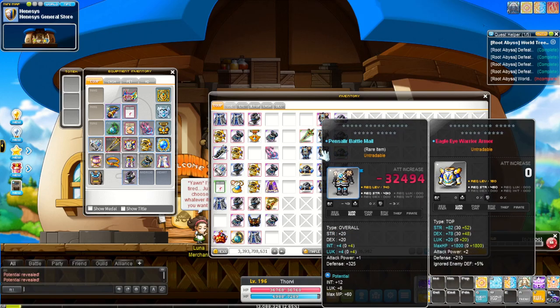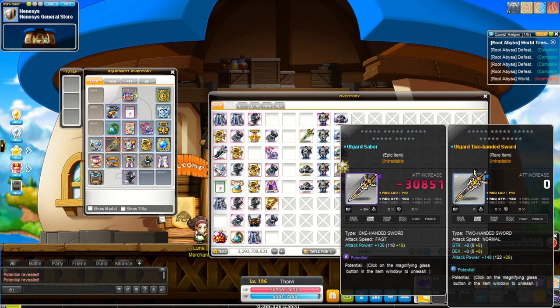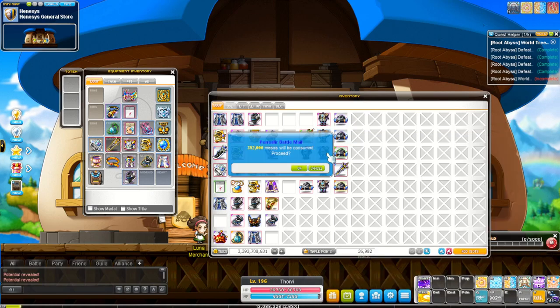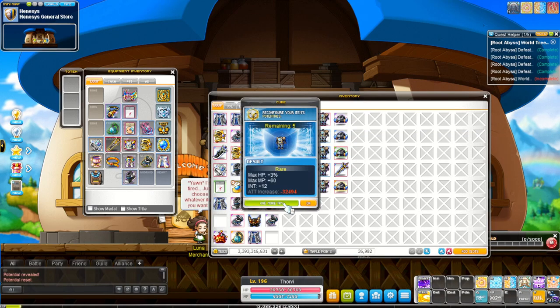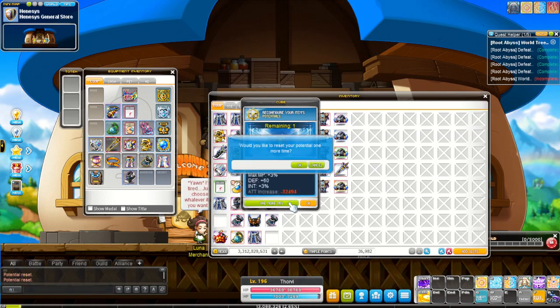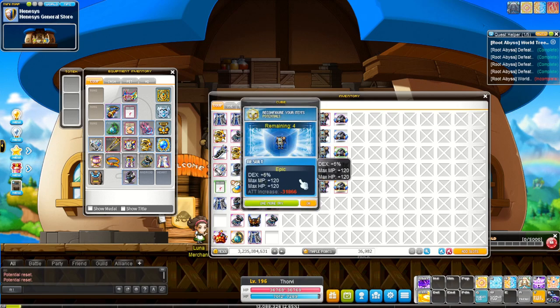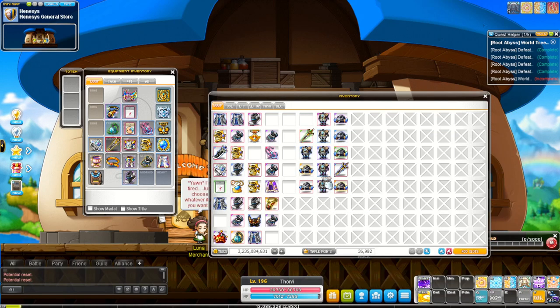I also have a few extra pieces — extra overalls, hats, and weapons — just in case they boom in the next event. Right now I'm going to reveal these potentials because I want to make sure they have three lines, so I don't have to waste any money using stamps. Let's try to cube here and see if I can get lucky. Sweet, finally! Let's try the second one — and boom, easy as that.